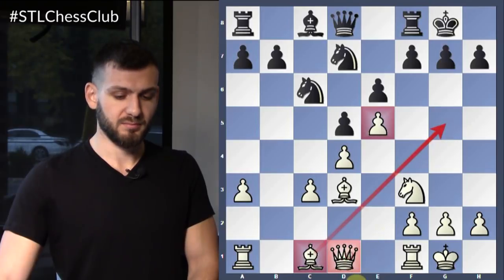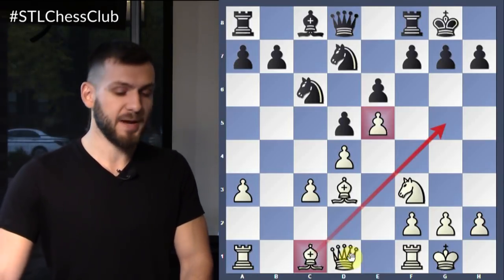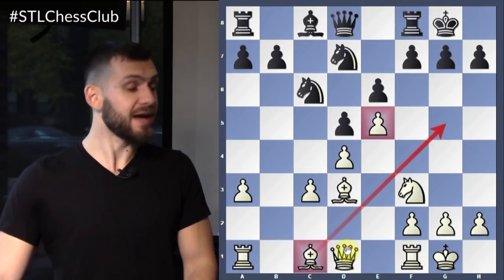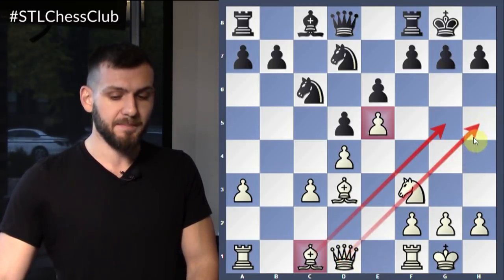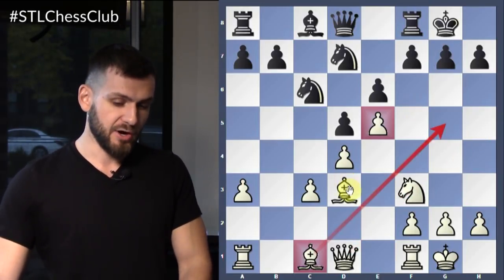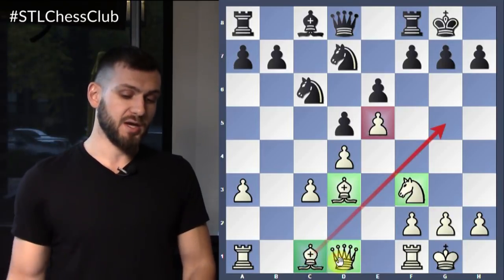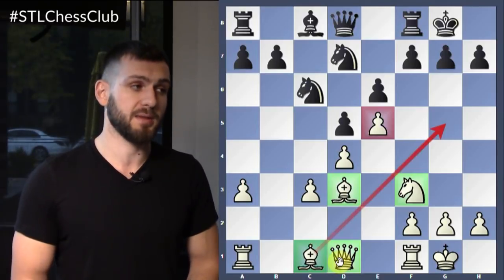The queen on D1 is exactly where it's supposed to be — excellently placed. Despite the fact that it hasn't moved and isn't developed, as we would say, it actually is developed because it's ready to jump immediately to the kingside and put more pressure on the king. So all our forces are attacking the king — this bishop, this bishop, this knight, this queen — they're all contributing to the same goal: to checkmate the black king.